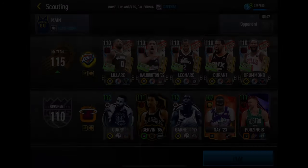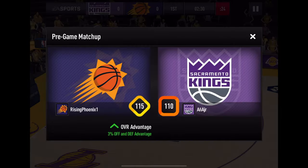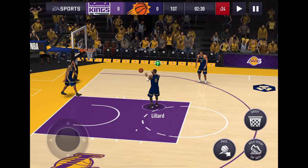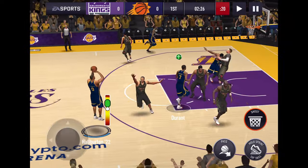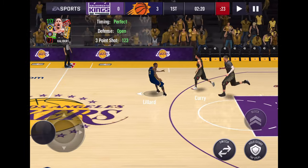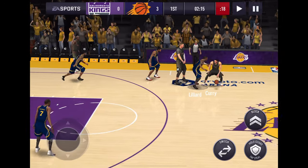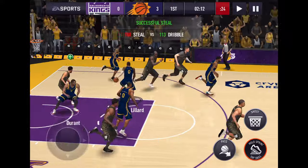Alright, let's jump into Showdown. We're going to play a 110 — not my preference, but searches are so long. We're going to start off with Halliburton, bring him over to the slot for three — boom, nothing but net! Let's go. Good start for Hali.